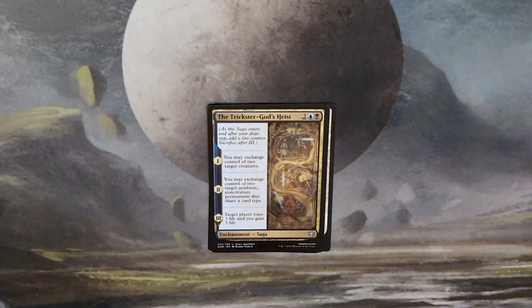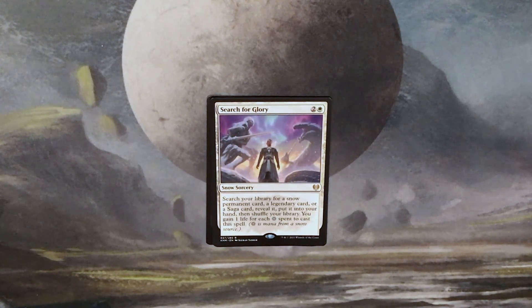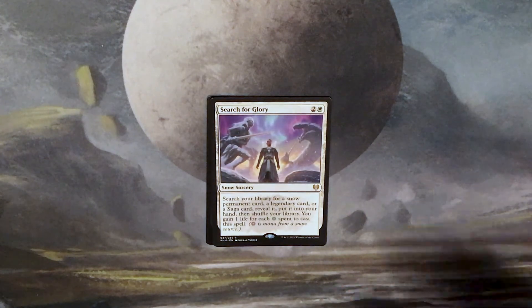The saga was actually an uncommon — The Trickster God's Heist. Step one: you may exchange control of two target creatures. Step two: you may exchange control of two target non-basic, non-creature permanents that share a card type. Step three: target player loses three life and you gain three life. Our rare is Search for Glory: two and a white for a snow sorcery. Search your library for a snow permanent card, a legendary card, or a saga card — reveal it, put it into your hand, then shuffle. You gain one life for each snow spent to cast this spell. Pretty good card, and the snow doesn't even matter — it works on its own. And we have a snow-covered plains and a Replicating Ring token.